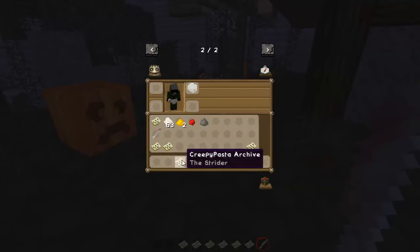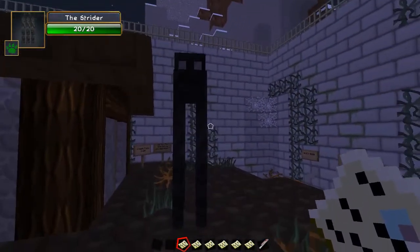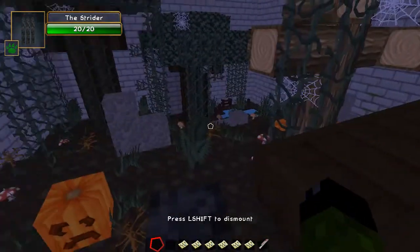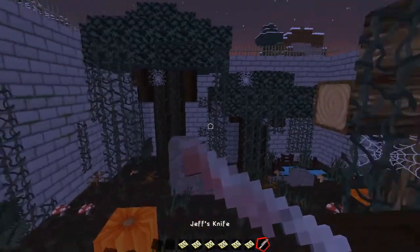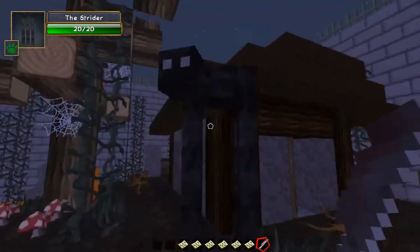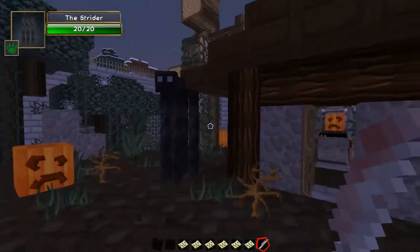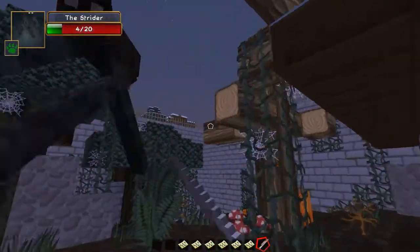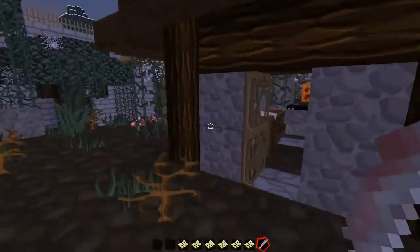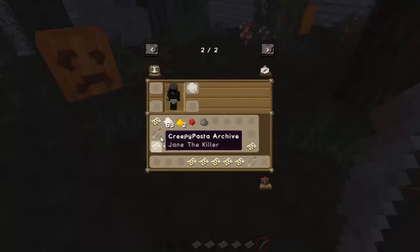Let's talk about the Strider. This is just a harmless creature which you can ride, and it also allows you to fight on top of it. It's kind of like a horse but you just can't dictate where it goes, which is annoying. She can hit and dies really quickly - it's got 20 hearts of damage, which is cool. There's not much to that mob apart from that.